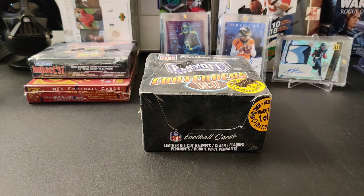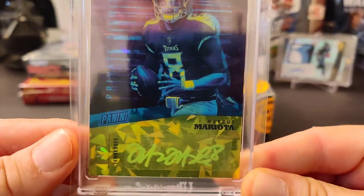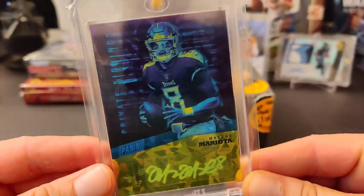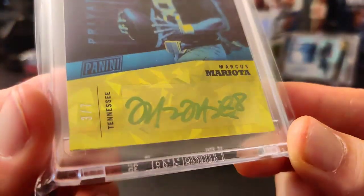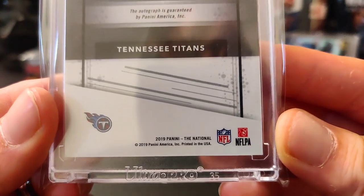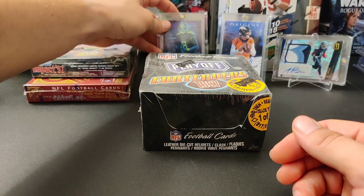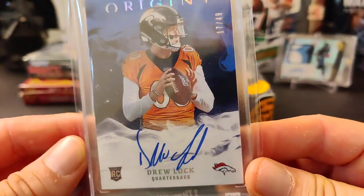Watch some old-school rips. Real quick, show off some cool cards I got. I got this sweet PC card — Marcus Mariota auto from 2019 National Packs Private Signings autograph, numbered out of seven. You can see right there in the little corner. Pretty cool stuff. You can only get this out of the national packs, so it's kind of a neat card. I like that, definitely a PC card.